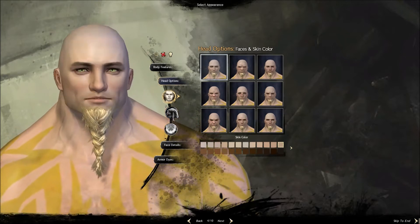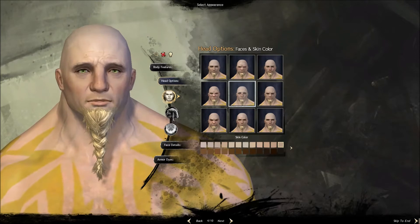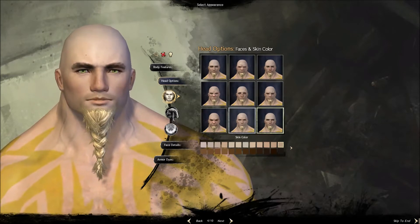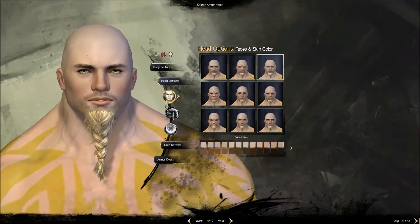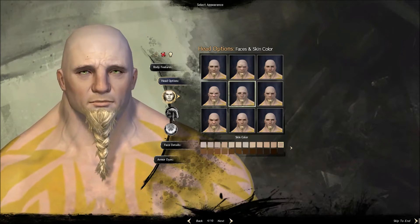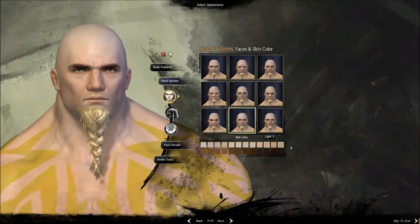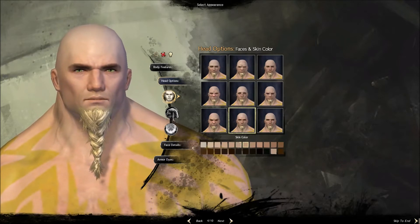We'll go to the head options. Not old face — no. Do we have more head options? We don't have more head options. Well, we won't go with a baby face because it just looks like crap. It's too old, too young, too old. We'll go with this one. And skin color will be like this.